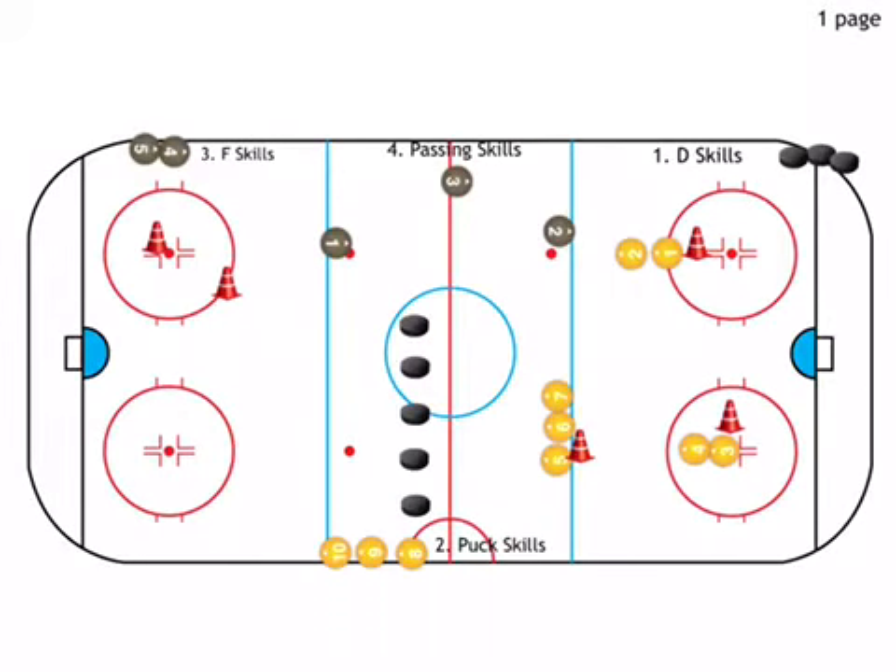This is a four-station circuit. It has defenseman skills, puck skills, forward skills or scoring skills, and passing skills. We'll start with the defenseman — have players lined up at three cones: top of the circles, dot, and dot at the blue line.